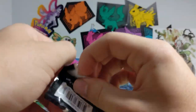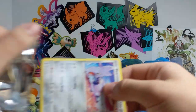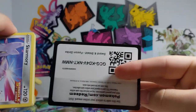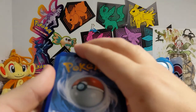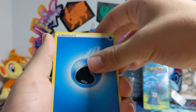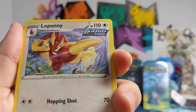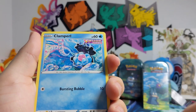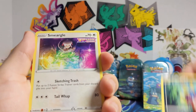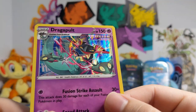And we got a Fusion Strike pack. Let's see. Starting it off with a Water — a Croconaw, Marshtomp, Lopunny kicking really hard, Skarmory flying hard, Morpeko, Clamperl, Carvanha, Smeargle — looks like he's making a potion or something. Azumarill and — ooh — a Hollow Dragapult.